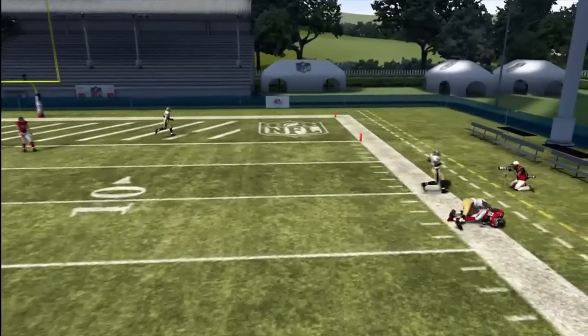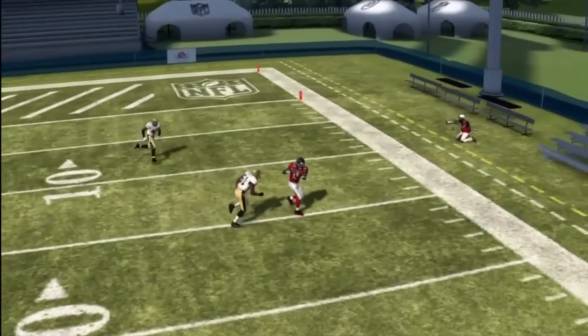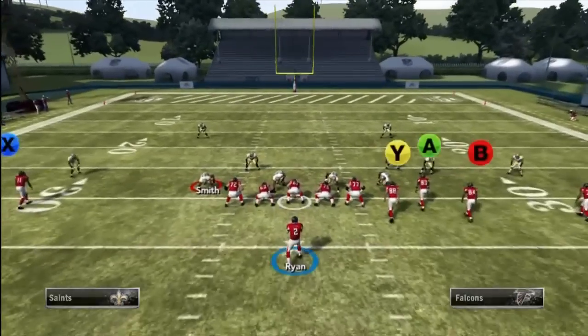The route that the A wide receiver is on in this play will absolutely destroy man coverage. As you can see, pass lead down to the outside, click on, and use the catch to give us that last step we need to catch the ball on man coverage.